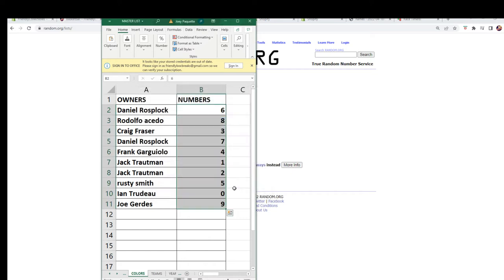All right, there we are. Daniel R number six, Rudy A number eight, Craig F number three, Daniel R number seven, Frank G number four, Jack T number one and number two, Rusty S number five, Ent zero, and Joe G number nine. All right, we're going to switch over.